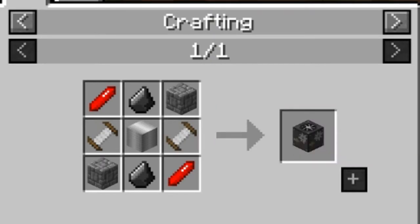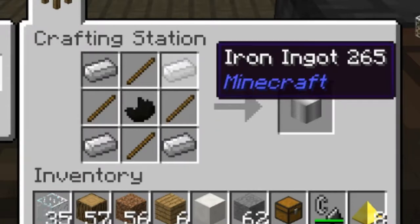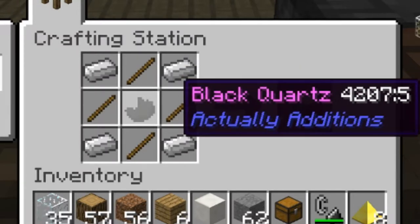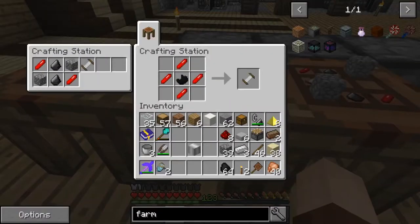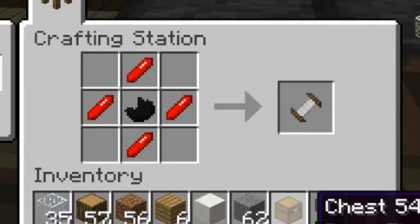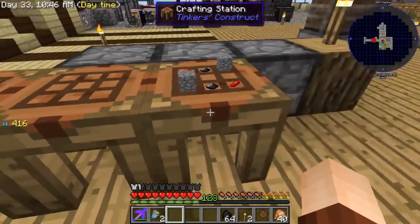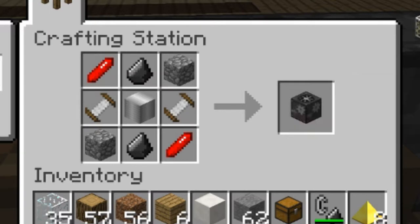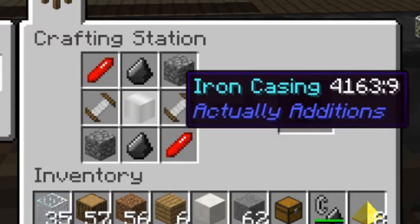The crusher we want is from the Actually Additions mod. I've already got it set up in the table. We're going to need an iron casing — which is four iron ingots, four sticks, and a black quartz. You get that black quartz by putting crushed black quartz from your sifters into a furnace. We also need two basic coils, which is four redstonia and black quartz. Redstonia is redstone processed in the atomic reconstructor. Then that basic coil and iron casing, plus two cobblestone, two redstonia crystals, two flint, and the iron casing gives us the crusher.